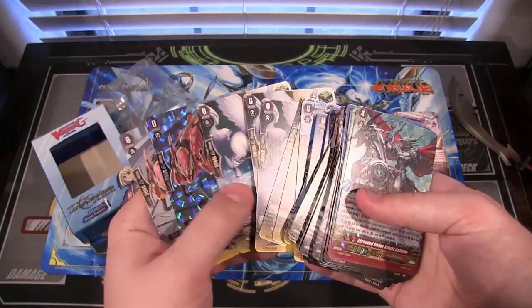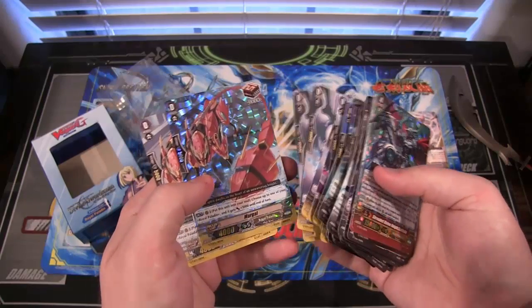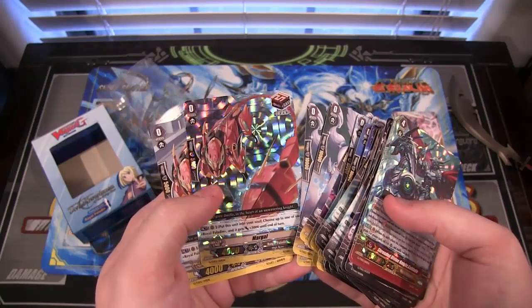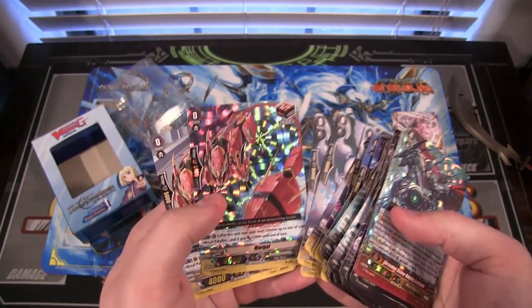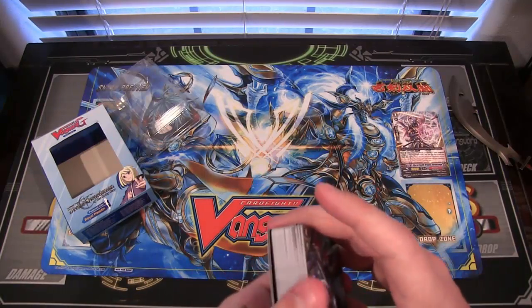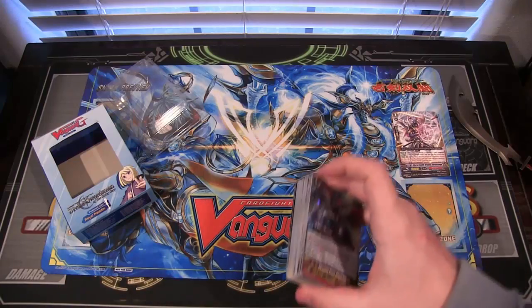Getting to our last holo — oh, cool! It's Margle as the draw trigger, and it's holo. That's really cool. You can get a bunch of those. I don't know if they use draw triggers or not with Royal Paladins, honestly. But it looks awesome.